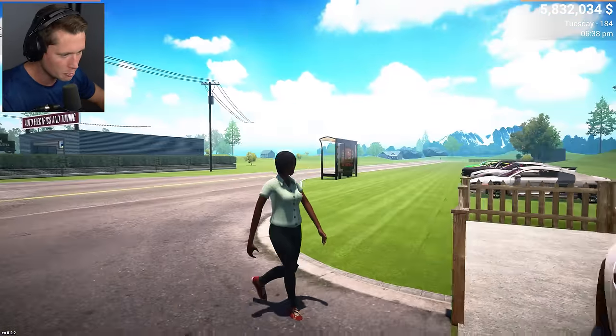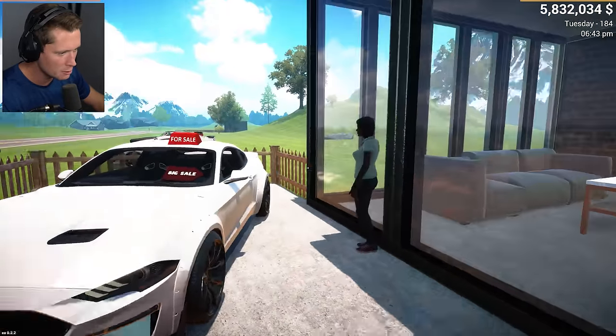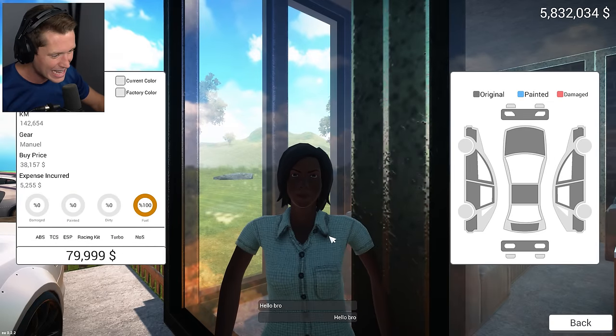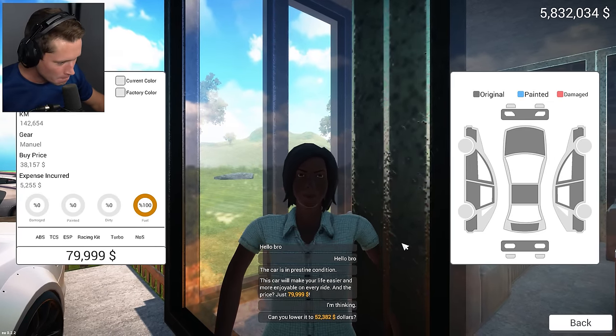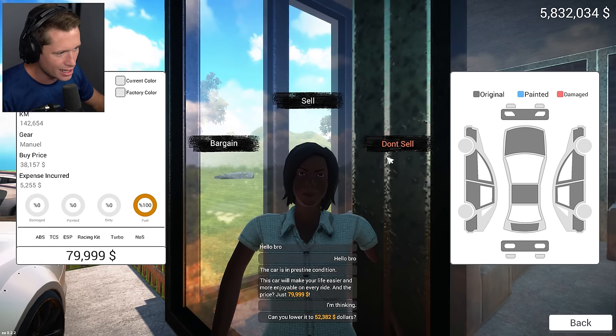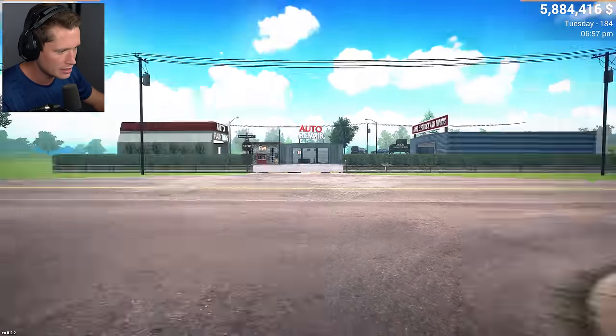Looks like we've got our first potential customer here to take a look at the Mustang. Nobody coming for the Fiat yet, but let's see what we've got going on. I'm looking for $80,000. She says how about $52,382? I mean, we're making money on that — you know what, I'm not here to nickel and dime. We'll go ahead and sell it. Let's see if we can get somebody else.